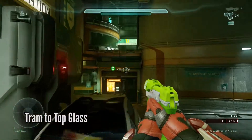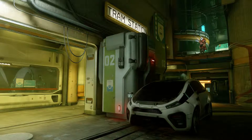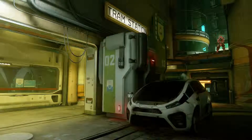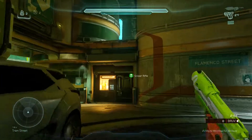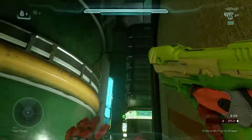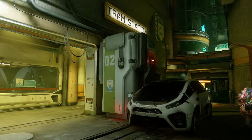This next one is going from Tram Station to Top Glass. The easiest way is to jump on the car, jump towards the ledge, and clamber up — pretty easy. For those looking for a skill jump, there's another method: sprint towards it, jump, stabilize, crouch, and clamber up. A little bit tough, but just make sure you're sprinting towards the ledge and you should be good to go.